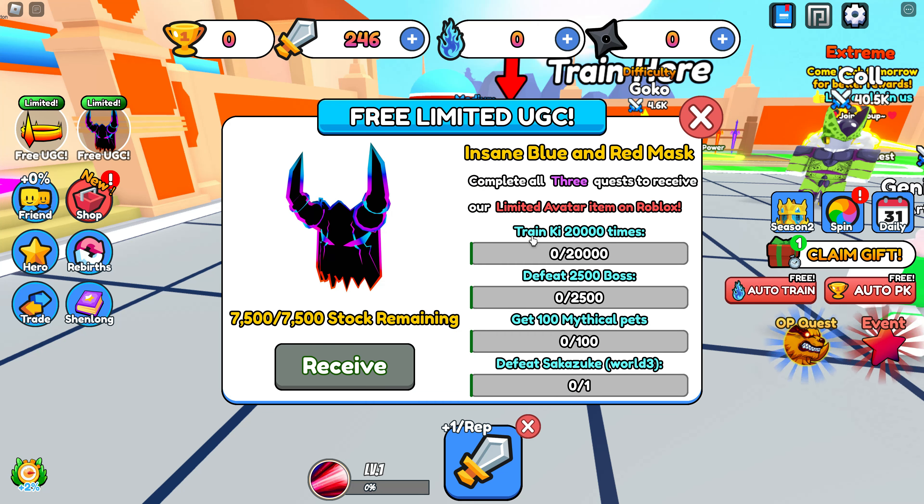As far as the tasks that you need to do: you have to train key 20,000 times — that's quite a bit of key training. You have to defeat 2,500 bosses, so that's a lot of bosses. You have to get 100 mythical pets, and the chances of getting those are pretty low in the egg. So it's another one that's going to take some time.